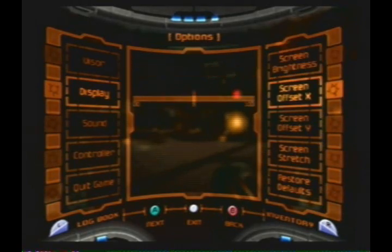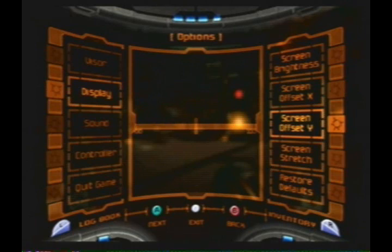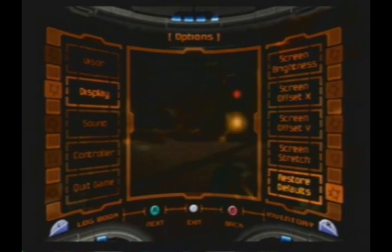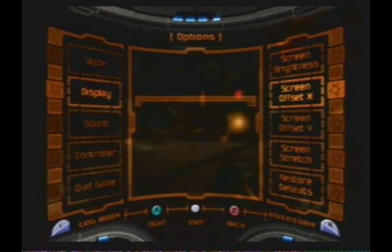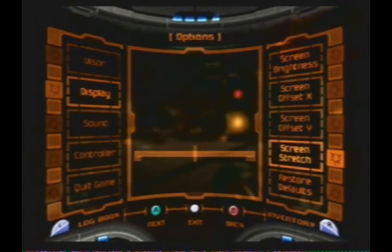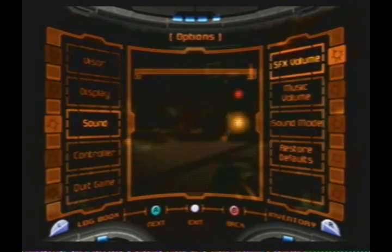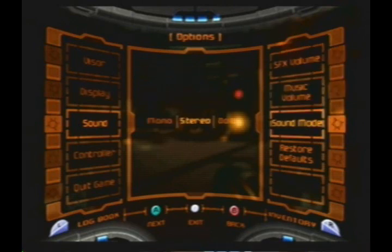The screen brightness — we need it to be a little brighter. The X offset, just a little bit like so. Don't mess with this stuff if you don't know what you're doing, by the way. Restore defaults, because I screwed up on the Y offset. For sound, we want the music volume to be less than the sound effects volume, which we'll be finding out why later.